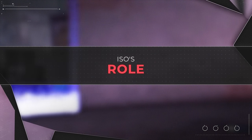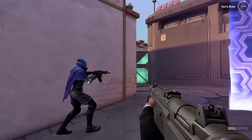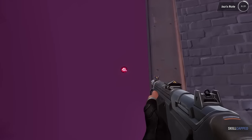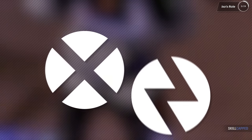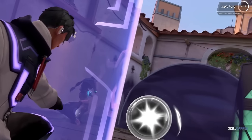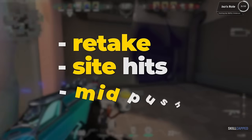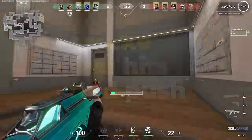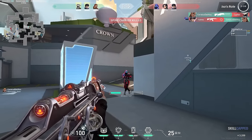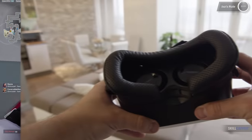The playstyle you'll develop after mastering ISO is a bit different than most duelists. Sure, you can play him as a solo fragger and entry king, but we see ISO shine more often when used as a supporting duelist and initiator hybrid. All of his utility is amazing at helping your team get into heavily guarded areas with ease — be it retake, side hits, or a quick push down mid. We're going to talk about how you can use your utility to support your team as well as support yourself in this guide.